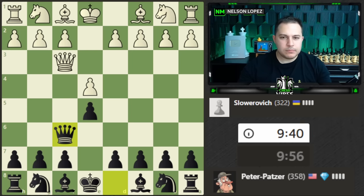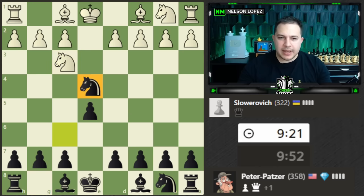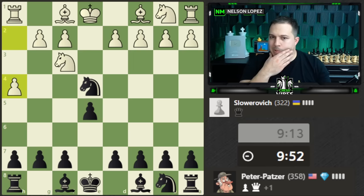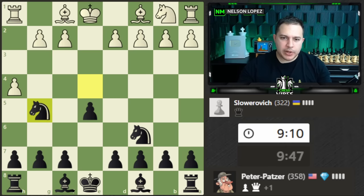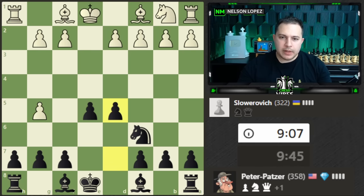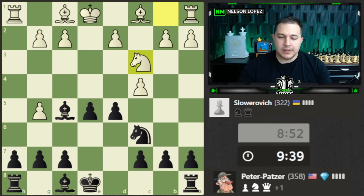Let's challenge the queen right away and see if we can get a queen trade to get to the endgame. Already approaching 400. He goes for the trade — I'm going to take back with my knight because it develops a piece and puts pressure on the center. He doesn't take it, so we'll develop a piece here. Opportunity to trade — I'll do that. They take us back. Let's get our pawns in the center. The queens are off. I'd like to trade a few more pieces to really get into the endgame.